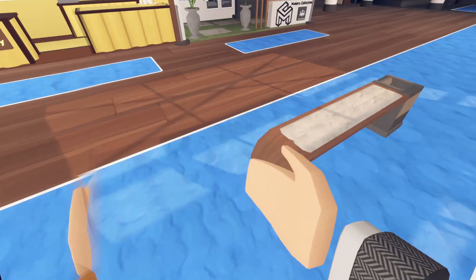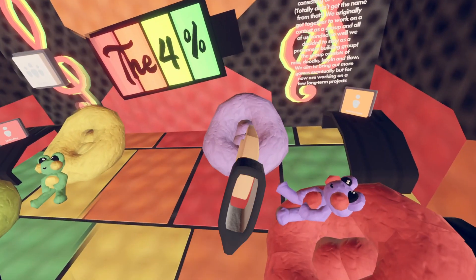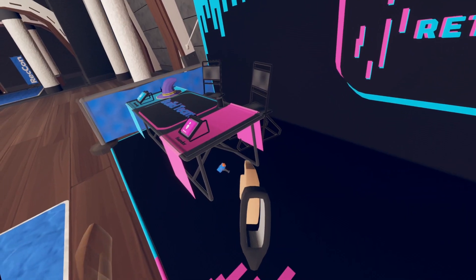Next room: the first one will be right here and the second one will be right here. Next room: the first one will be right here and the second one will be sitting right there. Next room: first one will be sitting right here behind these root beers and the second one will be under this table right here.